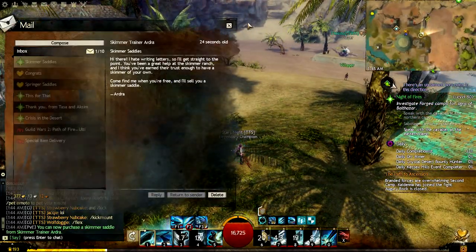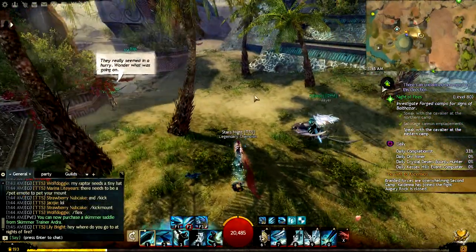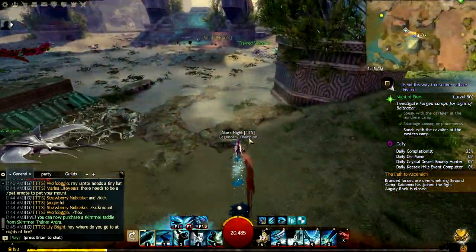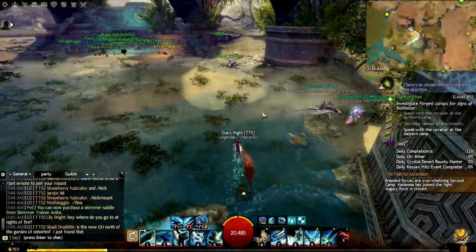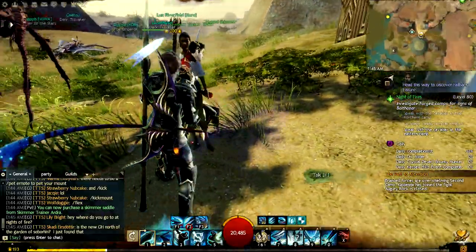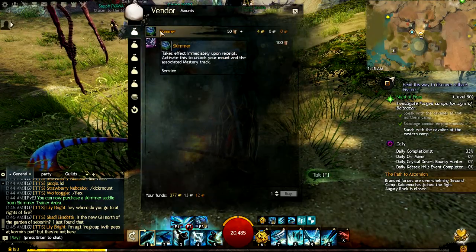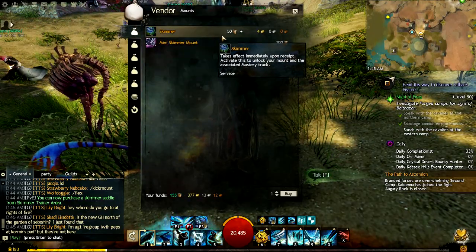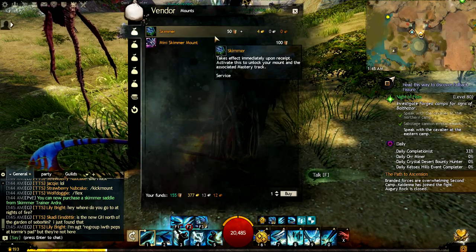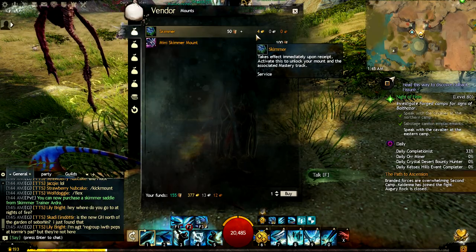So here it says we get to go find the NPC and she will give us — whatever it is. I did not just gender-assume. Don't attack me. We're gonna go talk to them and hopefully they will give us... there it is. This is four gold. Luckily I have enough gold and a lot of trade contracts. Wonder how much the other mounts are gonna cost, cause the first one was one gold and this is four.